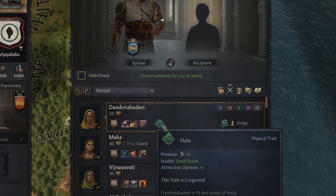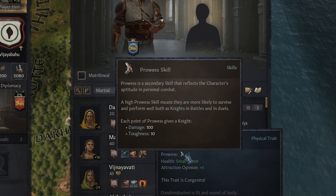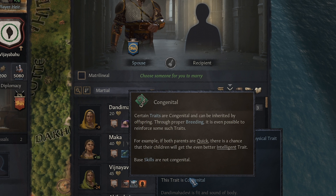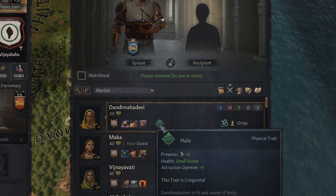She also has a trait — and traits in this game are kind of rare. Hail increases prowess by 2, which is good for combat. It increases damage and toughness, and also gives a small boost to health and makes them more attractive. The trait is also congenital, so it will be passed to our offspring. When we have babies, they're going to inherit a mix of our skills and should also be hail as well. So we're going to be breeding combat machines, basically.